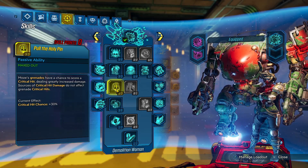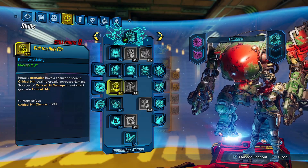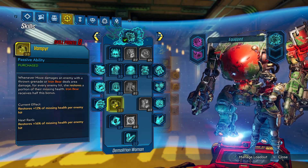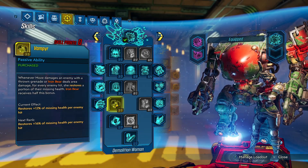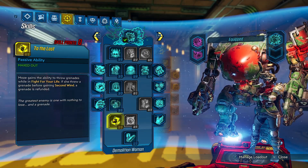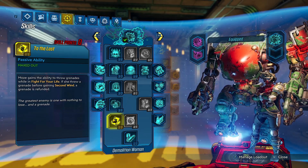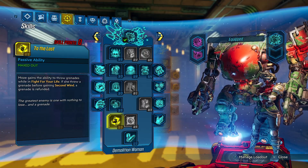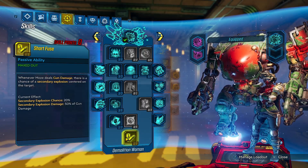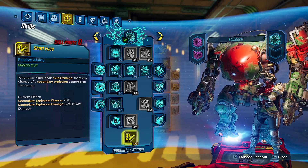Three in Pull the Holy Pin - primarily to move down the tree, but also a decent pickup for getting grenades to proc Redistribution. Grenades can crit. Three in Vampyr - since the build is immortal we don't really need the healing, but it's nice to keep up and moves us down the tree. One in Into the Void so we can throw grenades while in Fight for Your Life. One in Short Fuse - this gets mayhem scaled, recently got nerfed, but it's still a really good skill that does ridiculous damage. Nothing stops Moze.